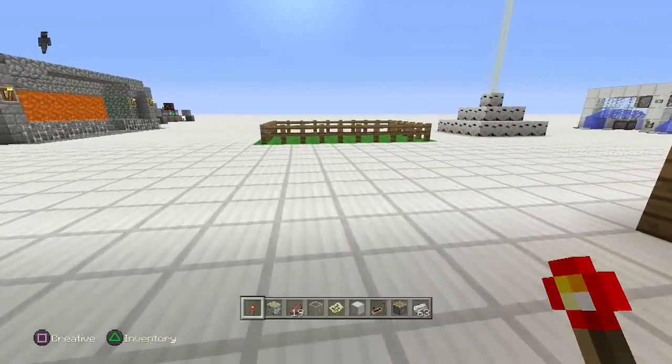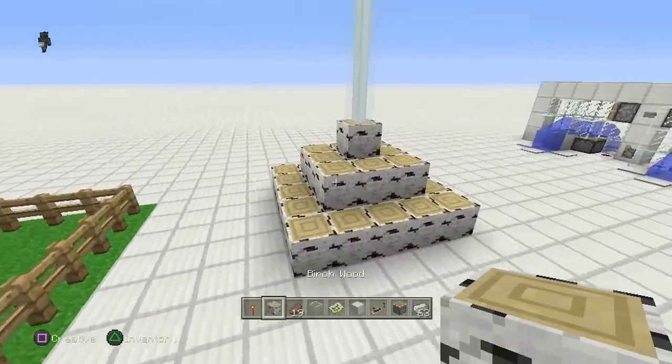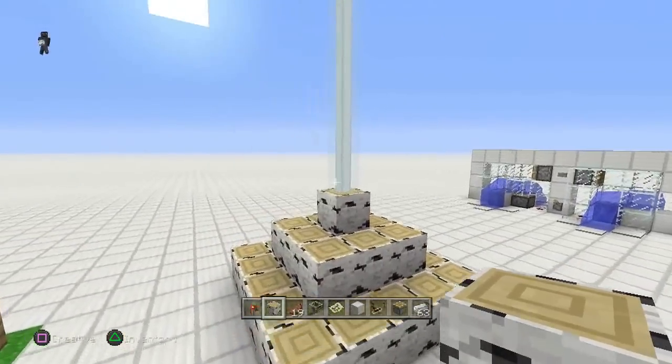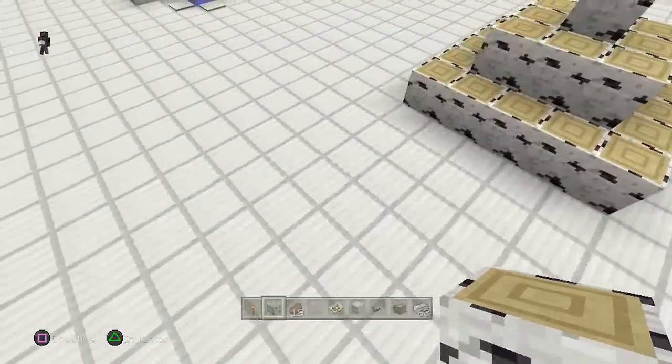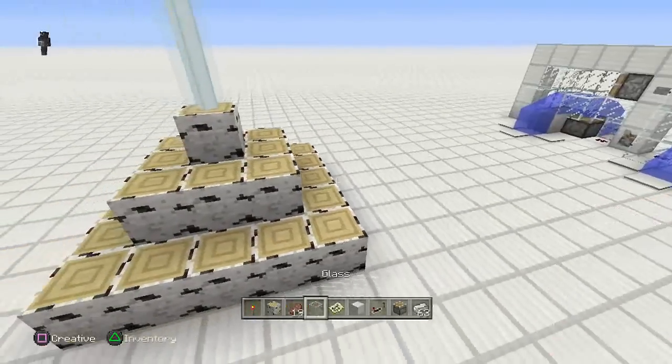This is a custom beacon glitch — I'm going to call it that. It's pretty straightforward. As you can see, this looks like a crazy beacon, and it is made out of all kinds of stuff. The beacon is still white and it looks pretty cool. You can make one of these in your creative or survival world as well.